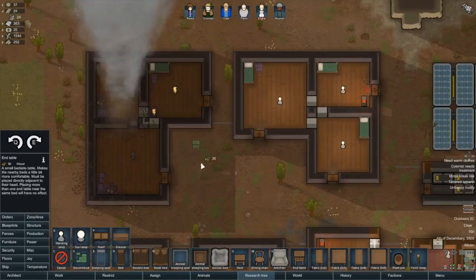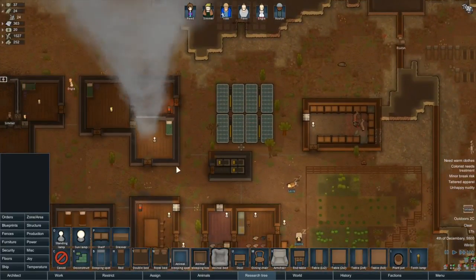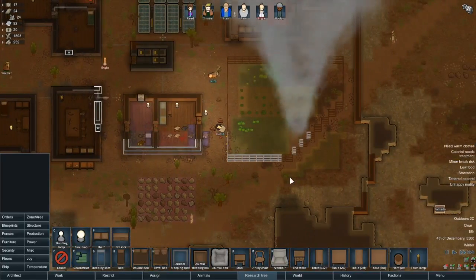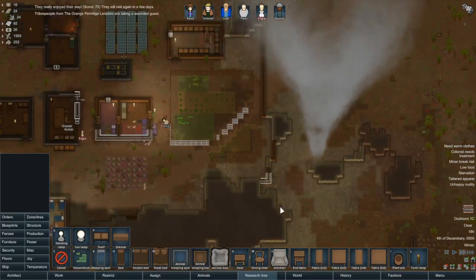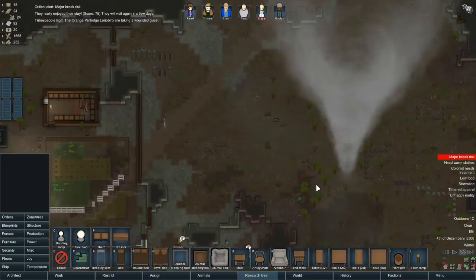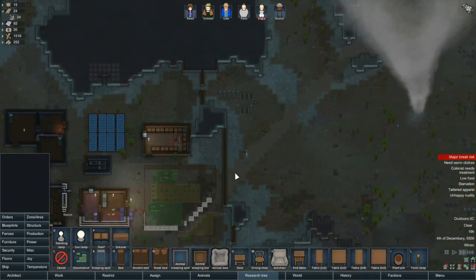Oh god, a tornado! Jesus Christ! Oh my god - that is new. Oh no! It's taken out everything! Son of a... Oh my god. Okay, go away tornado, leave me alone. Jesus. Well, that's the first tornado I've ever encountered. Thank god it didn't take out our power. Hopefully it doesn't come back this way. That was nuts.